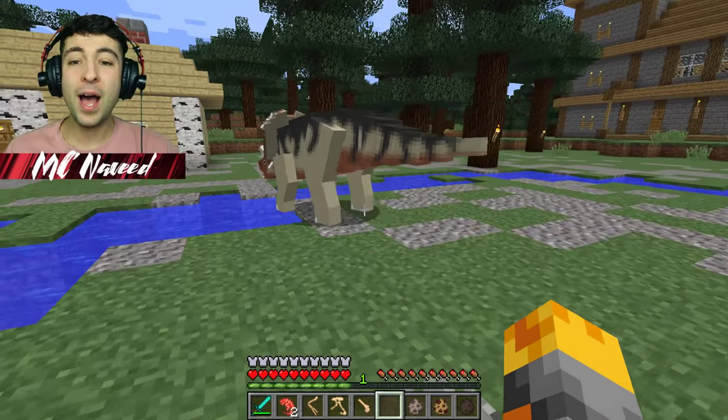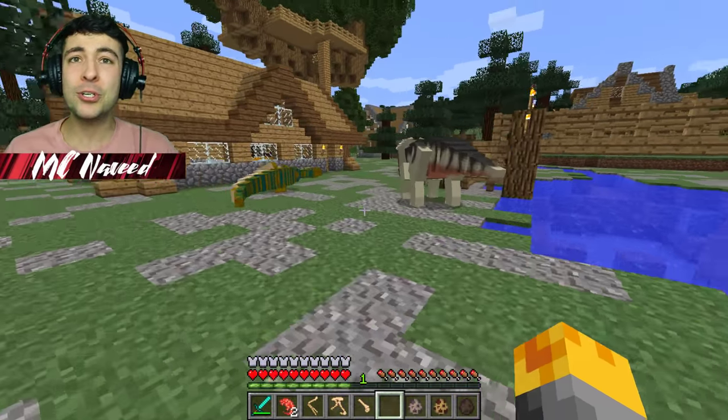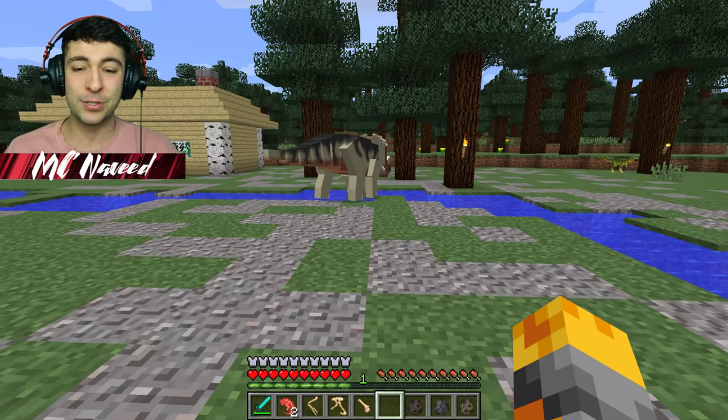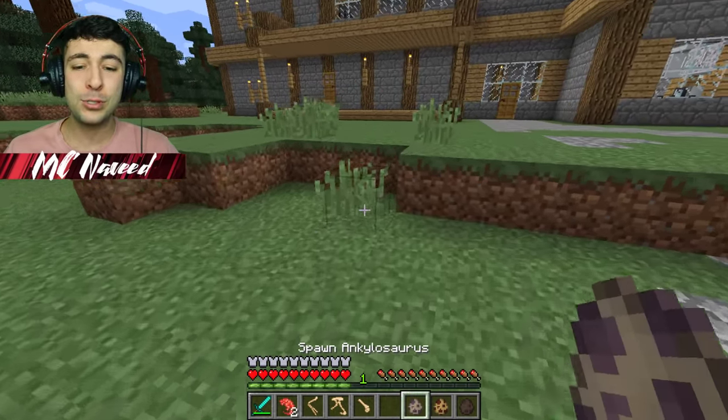Here we go! This guy is awesome! Now, with his spike on his tail, he should be able to go ahead and defend himself. And he's got spikes right on top of his head as well, which I think is really awesome. Let's keep on spawning so many dinosaurs, because we still have so many more to do.